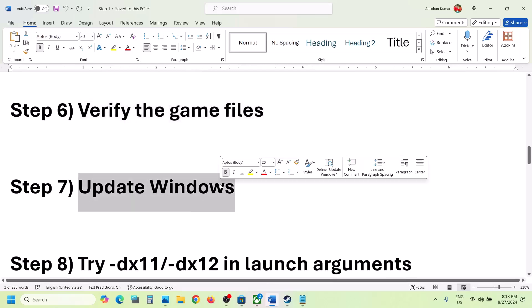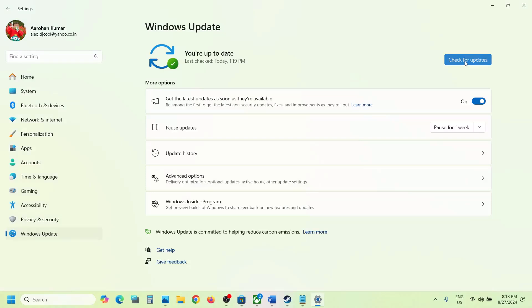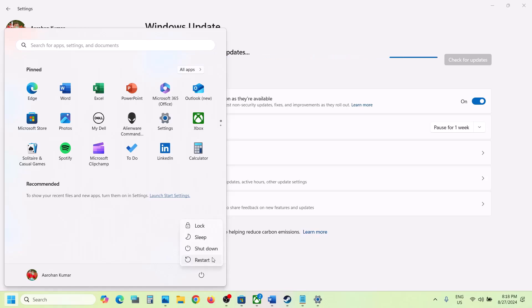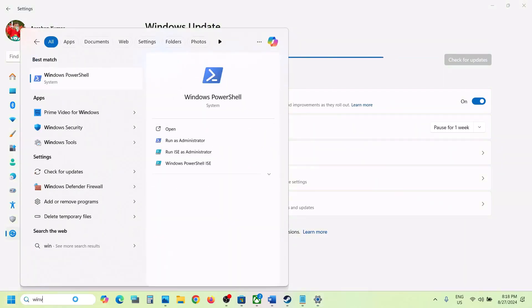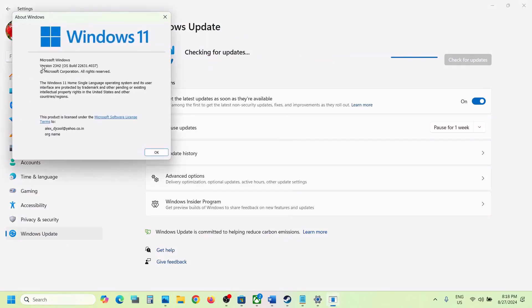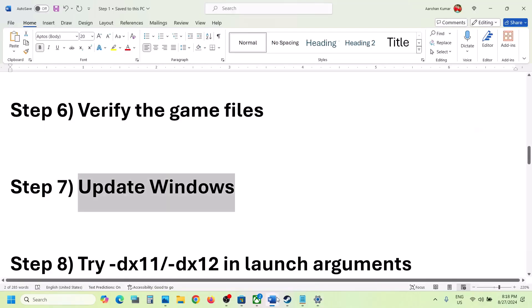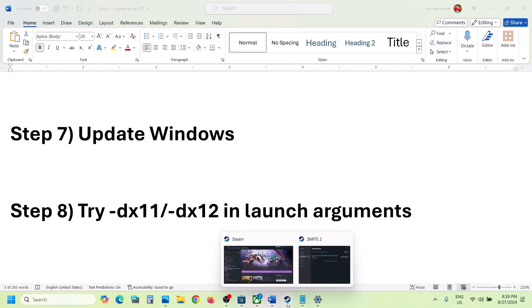The next step is to update Windows to the latest version — this is important. Open Windows Settings, go to Windows Update (or Update and Security on Windows 10), and click Check for Updates. Once all updates are installed, restart your computer. Make sure Windows 11 is updated to version 23H2 and Windows 10 to version 22H2. After the restart, launch the game.